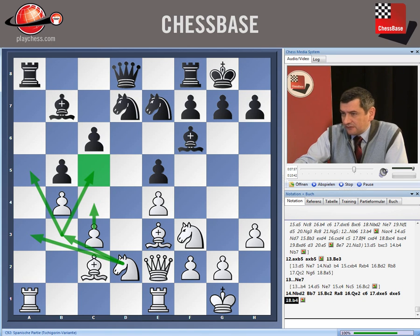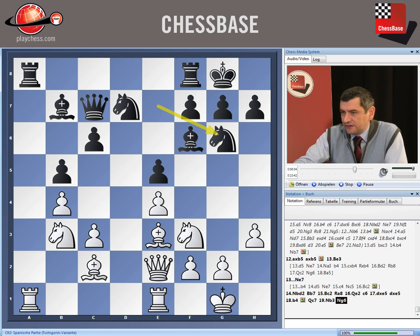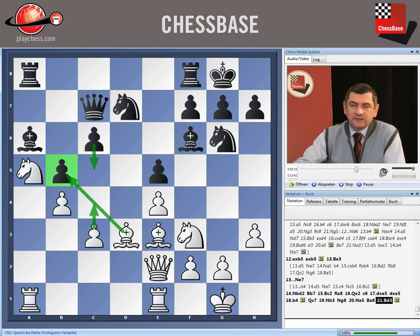After b4, Karpov played Qc7, Nb3, Ng6, Nga5, Be6, and Bd3. It's important to control the b5 pawn so Black cannot play c5. At some stage White will prepare the move c4 with advantage.